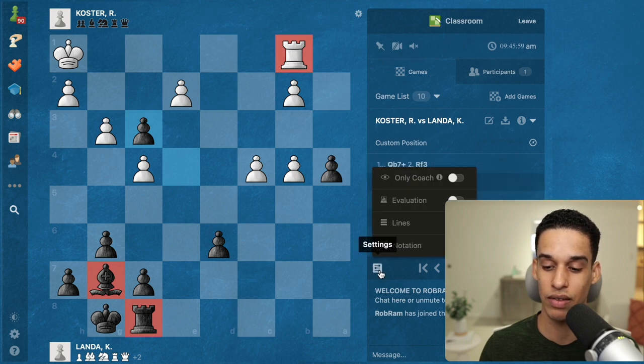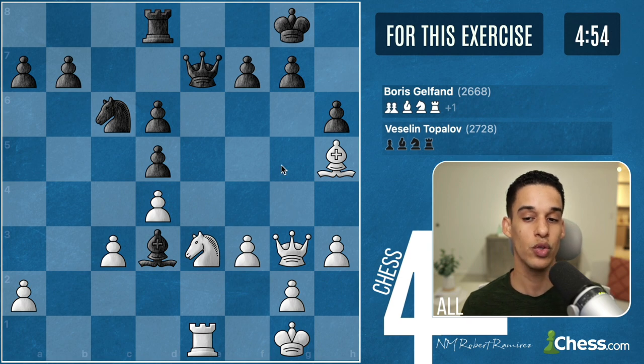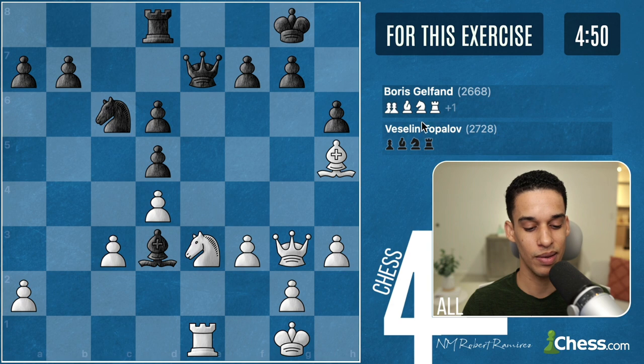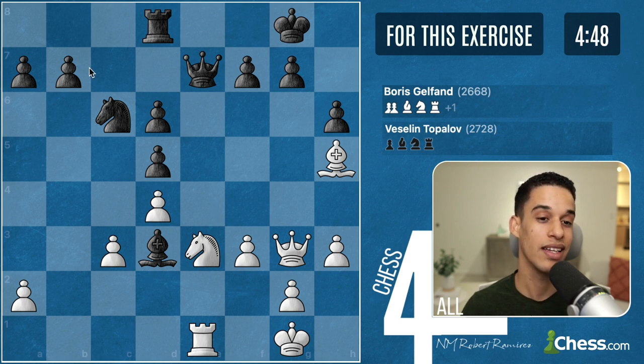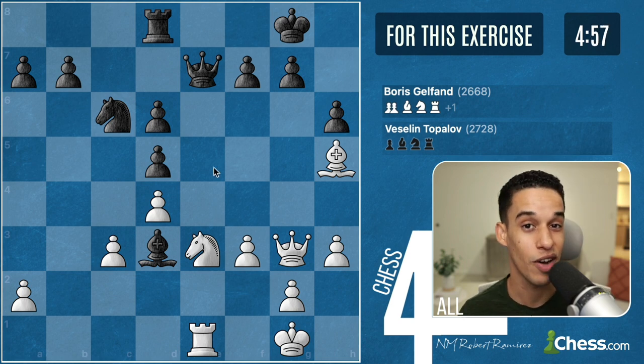Let me show you the next position. This one is white pieces to move, and this was Topalov playing against the legendary Boris Gelfand. Let me reset the timer — see you in five minutes.